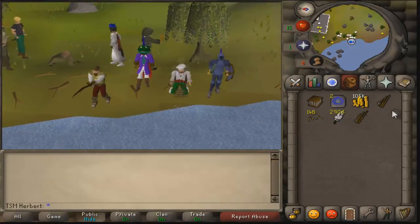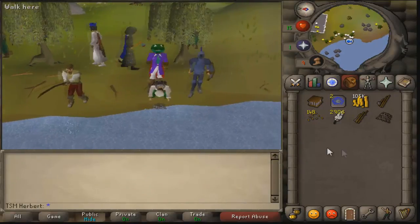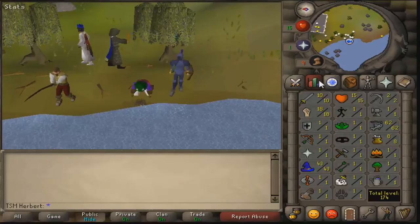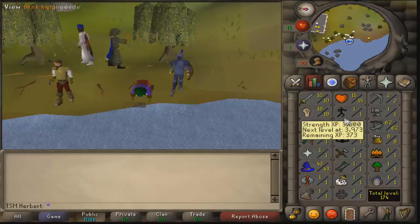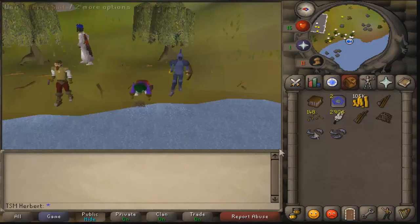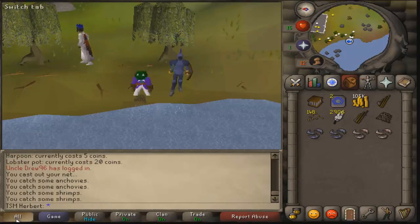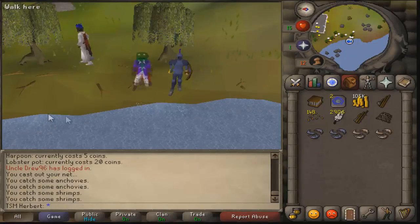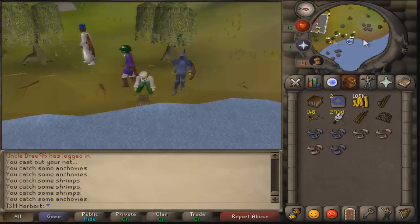We're going to take out our small net and net shrimp. You get anchovies — wait, actually you get sardines at level five or fifteen. You guys really want to fish shrimp until level five. Once you've got level five, depending on how fast you want to level or if you want to make money, run to the bank — it's right here.